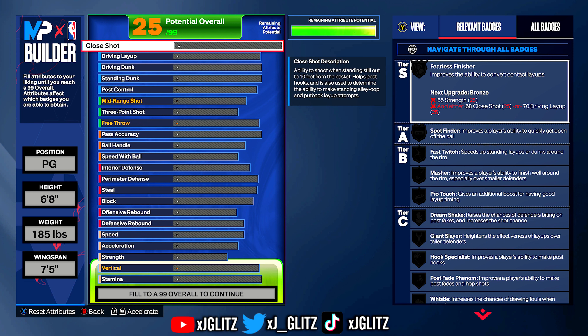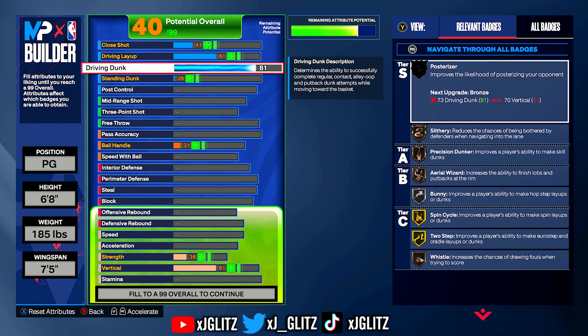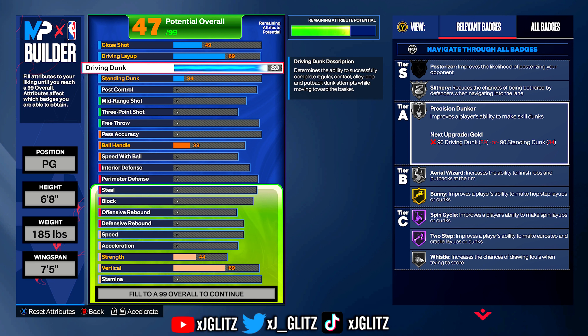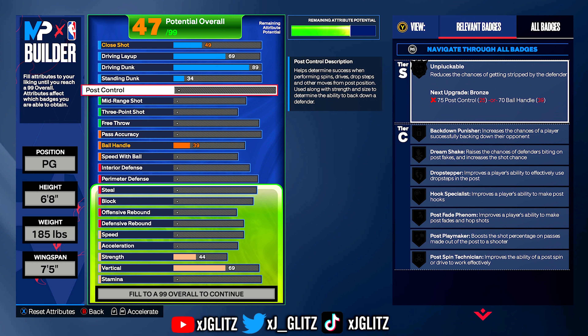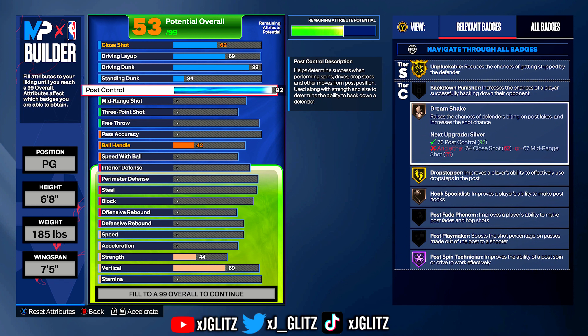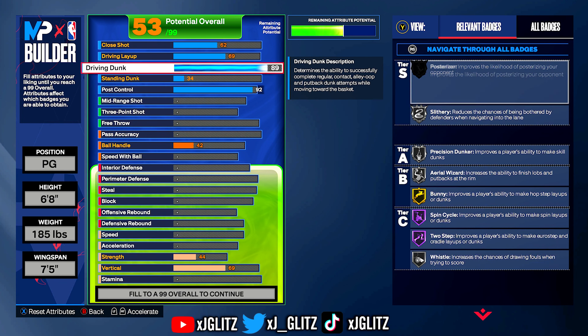On to the finishing attributes, you're going to start with your driving dunk here. We're going to go straight to 89, which is going to get you a bunch of contact dunk animations. This is honestly more than you need, but I did it for the badges. I'm not going to go to 90 for that gold precision dunker because it's not really worth it — the dunk meter is not very good this year. Then go to post control and get that up to 92, which is going to get us gold unpluckable. It's also going to help us get mid-range badges like Dream Shake, Drop Stepper, and Hook Specialist, so if you ever get boxed you're able to just drop step your opponent.